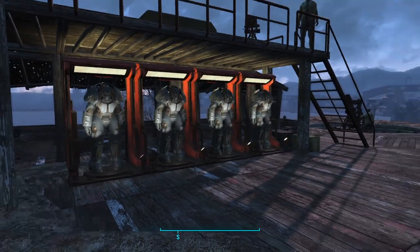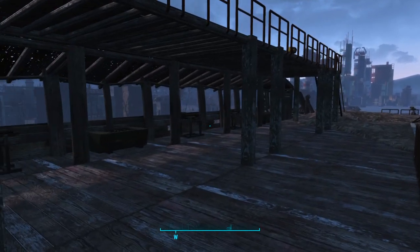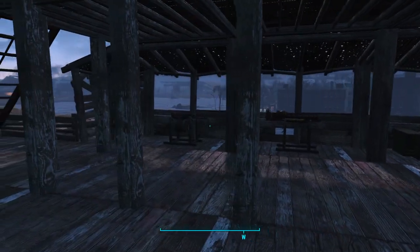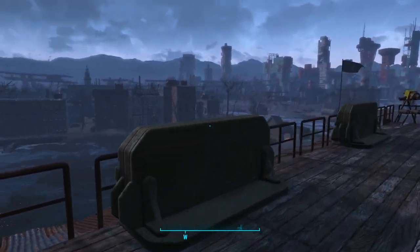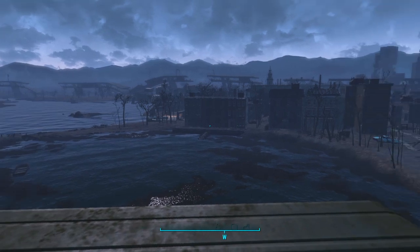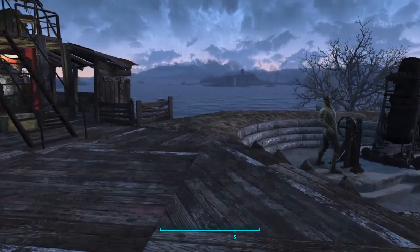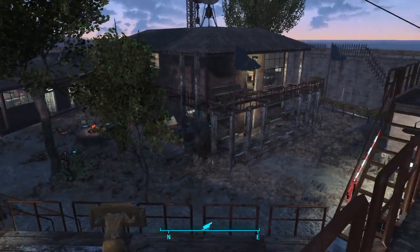The same again on this side — basically every side of the wall where we had to do repairs, we've topped it off with shack end-cap pieces to create fortifications, and then built above them to provide some elevated guard positions. That's a quick look down into the compound from this side.